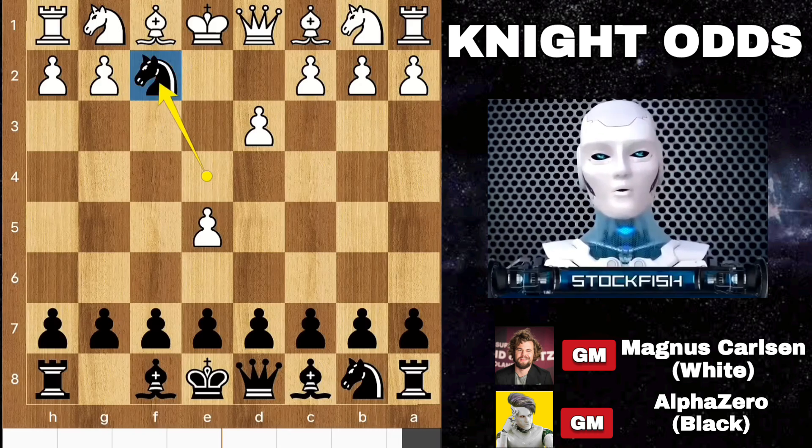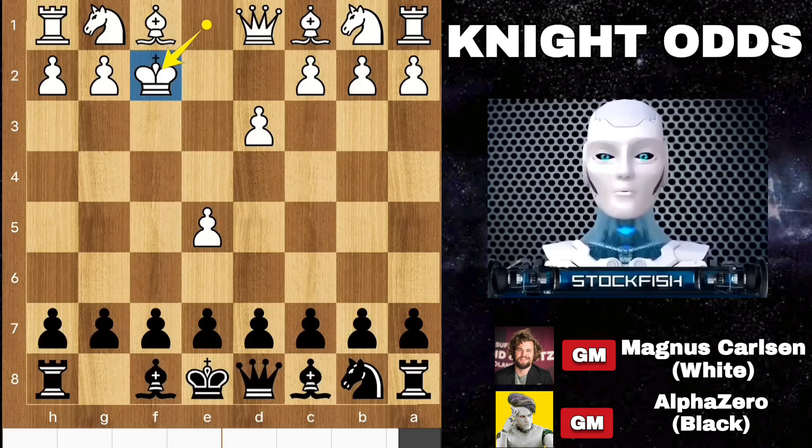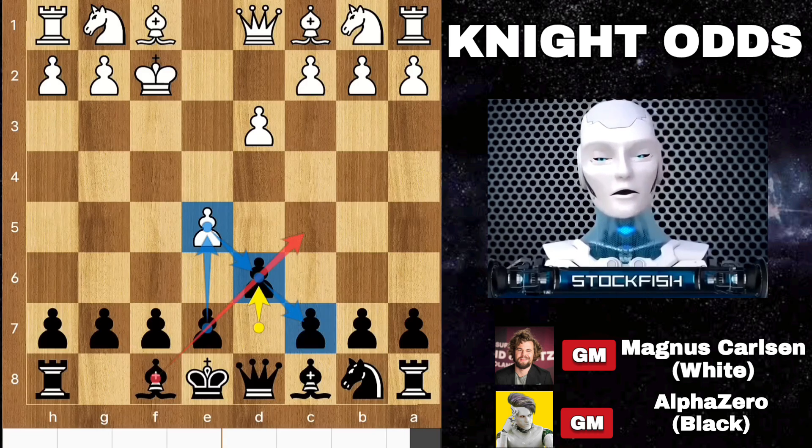Knight sacrifice on f2 — now he makes the game hot. After king takes knight, the strategy behind knight takes f2 is to expose the king on the kingside. Alpha played d6. Taking the pawn isn't good because there is the e5 move which Alpha will play, sacrificing the c7 pawn. Then bishop check to the king, and after queen takes, the position will be slightly better for Black.